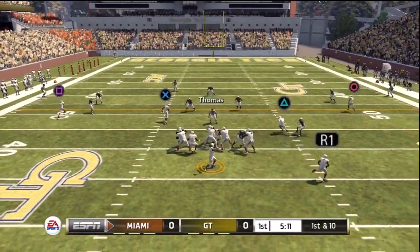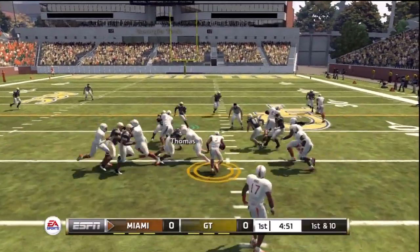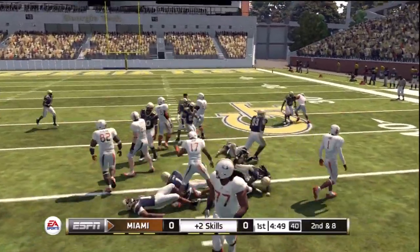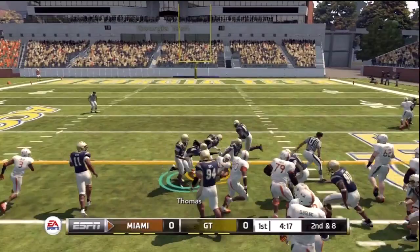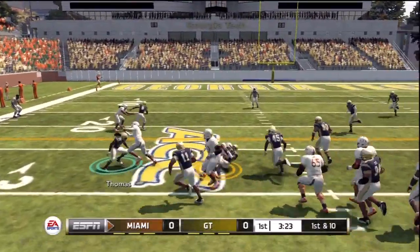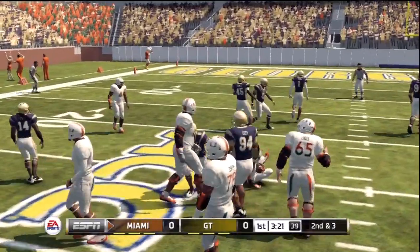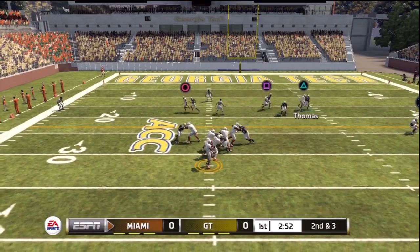Running Georgia Tech's default playbook and running the 4-2-5 on defense. You're going to see that Georgia Tech does not run the 4-2-5 very well — too slow on the defensive line, not good enough in coverage to handle what Miami's got.